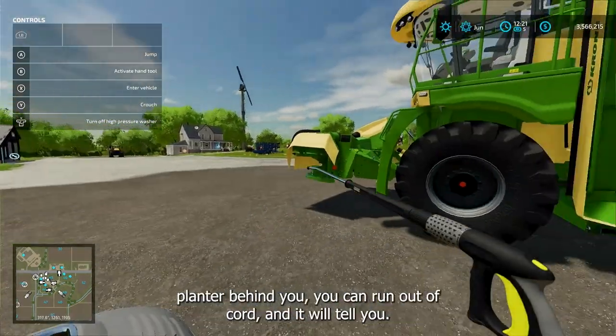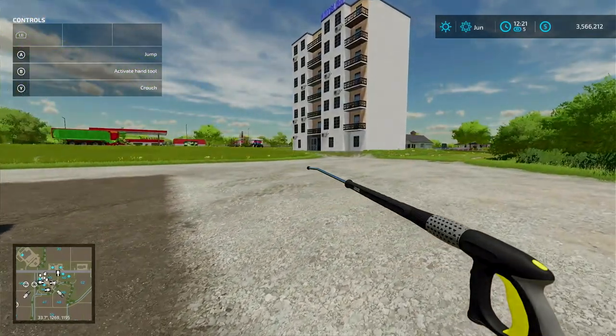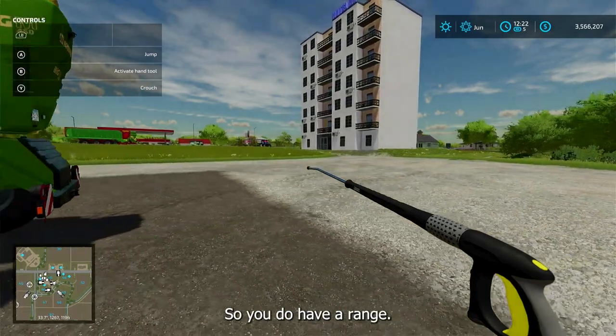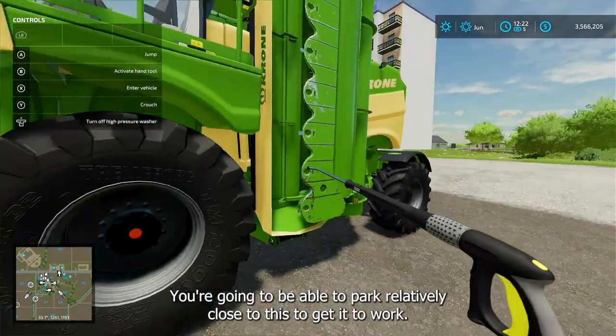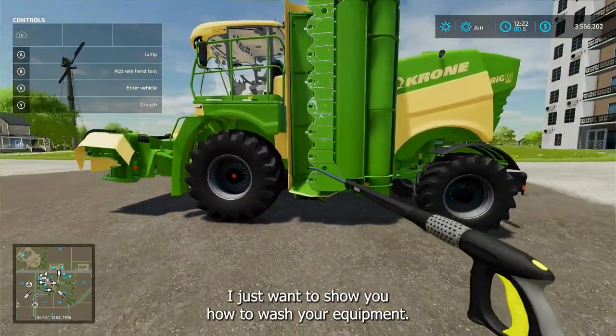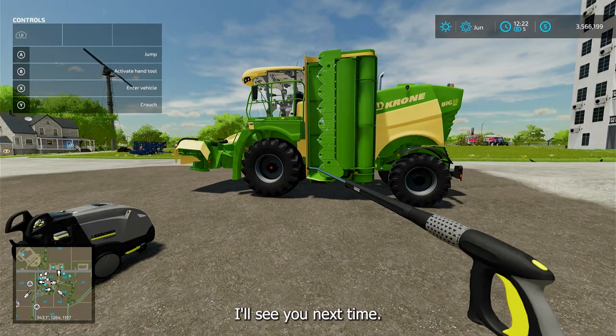If you have something long like a big planter behind you, you can run out the cord but it will warn you — it'll say something like 'I can only go three more meters' and then it gets deactivated. So you do have a range limit; you'll need to park relatively close to the pressure washer to get it to work. That's all I've got — I just wanted to show you how to wash your equipment. Give us a thumbs up and don't forget to subscribe. See you next time!